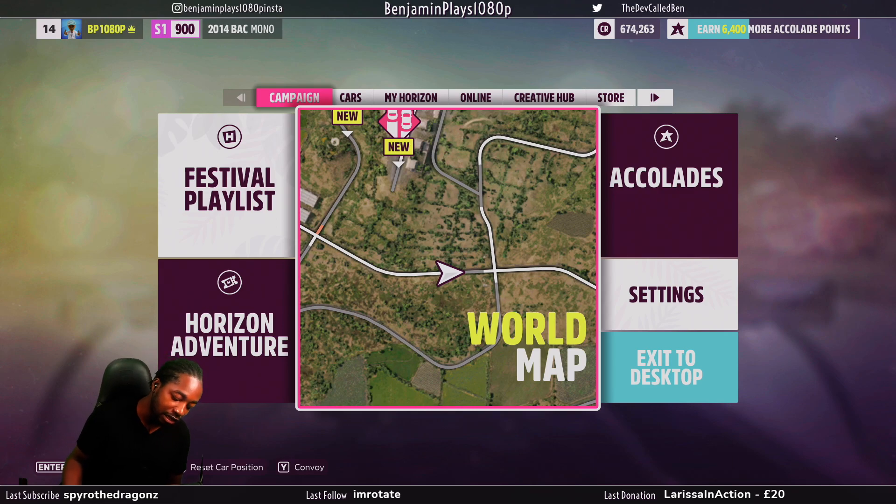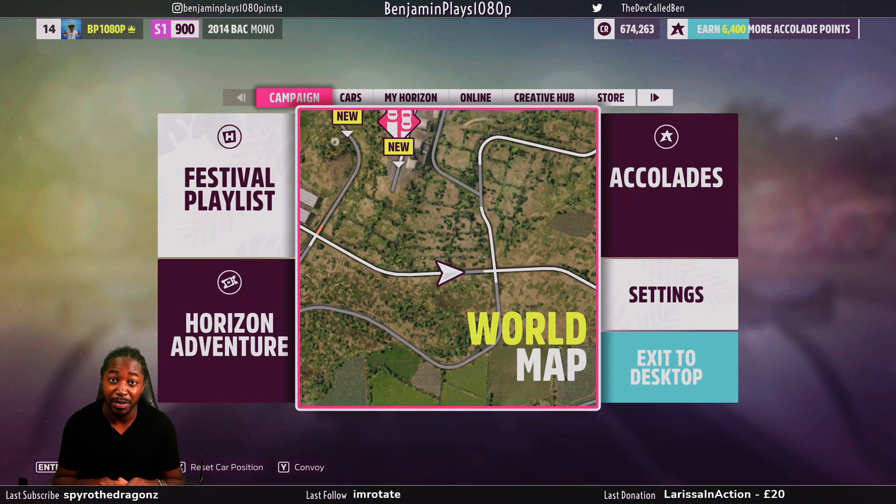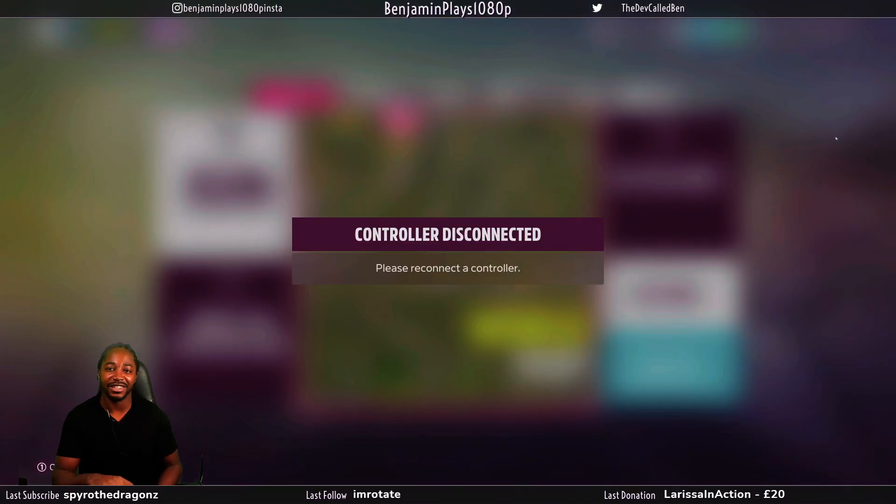I've got here the Logitech G29, the Xbox One Edition, the newest one — it cost me about £300. I was super excited to play the new Forza Horizon 5 with a steering wheel, but as soon as I connected it up on PC, I got this lovely issue.